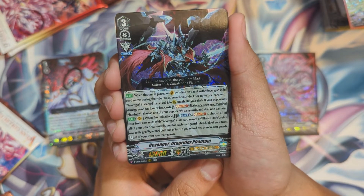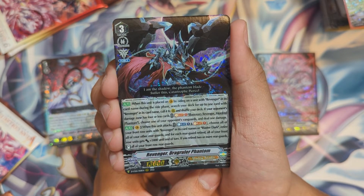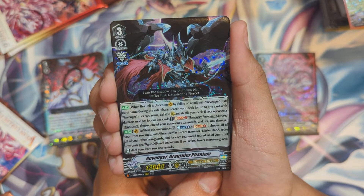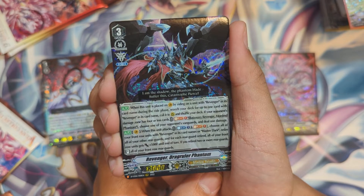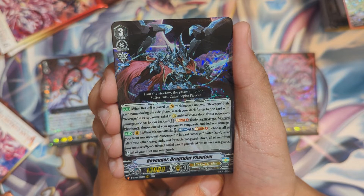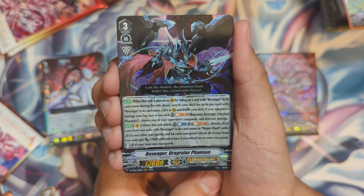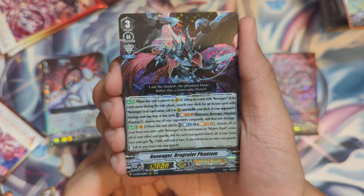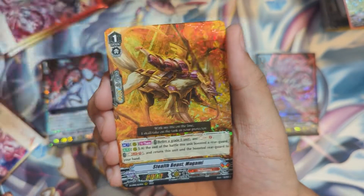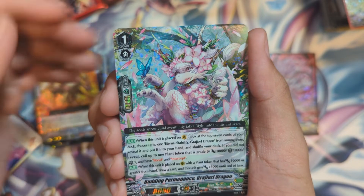When placed on vanguard by riding a unit with Revenger in its card name during your ride phase, search your deck for up to one card with Revenger in its card name, call it to rear guard and shuffle your deck. If your opponent's damage zone has four or less cards, soul blast one — Mordred Phantom — choose one of your opponent's vanguards and deal one damage. When this unit attacks, counter blast one, soul blast one — choose all front row units with Revenger or Blaster Dark, retire all other rear guards, and for each retired all front row units get plus 5k. If you retired two or more, stand all front row rear guards.